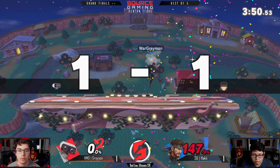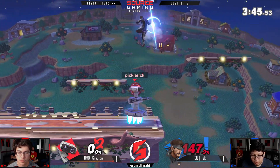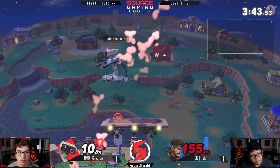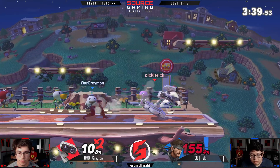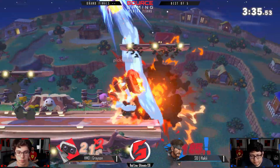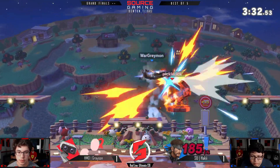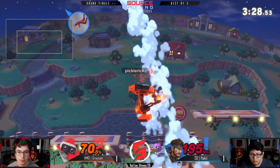Back throw — chasing him. It's so dumb, I love it, I hate it, but I love it. It's funny to watch. Not quite gonna take it there — Snake is very heavy. Going for the really tall laser in the sky, fast-fall, air dodge back to stage is a really good option. Breaking out of the side-B with grenade — the C4. Oh, and suddenly Grayson is on the edge.